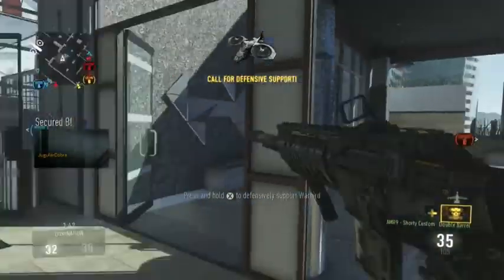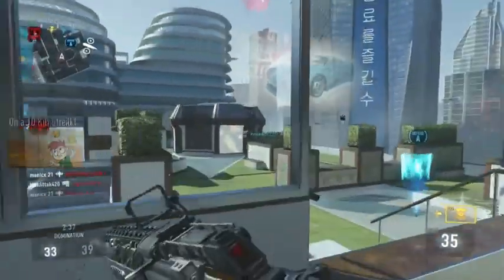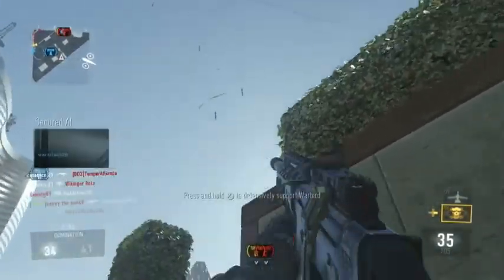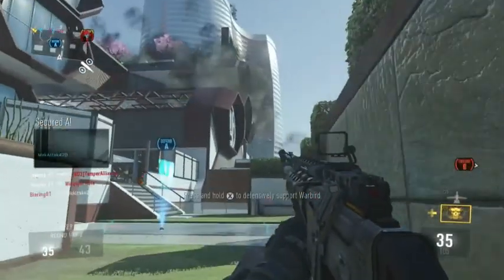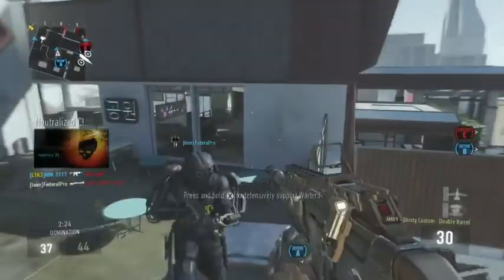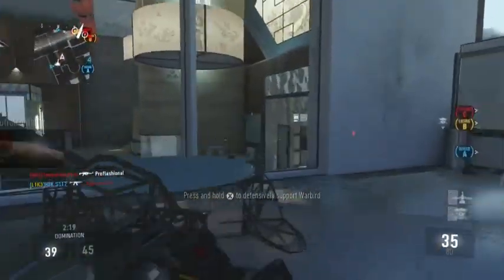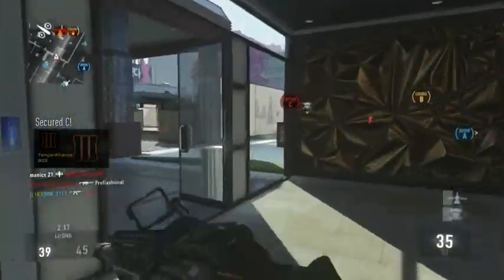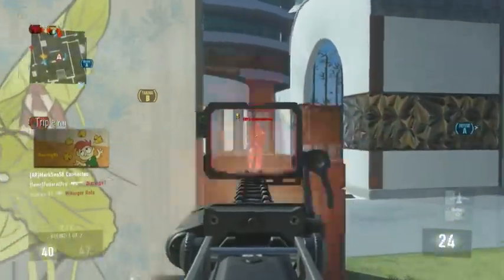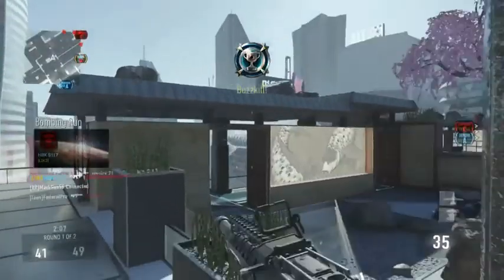I wouldn't recommend using rapid fire on this weapon either. There was a stealth nerf to rapid fire — I think I caught it in one of Driftor's videos, so go check him out for in-depth guides. The nerf reduces your damage and range, and if you compare the rapid fire ASM1 to the base ASM1 you'll notice you take more shots to kill. That's why I wouldn't recommend it on the AMR9, which already has a low damage output.